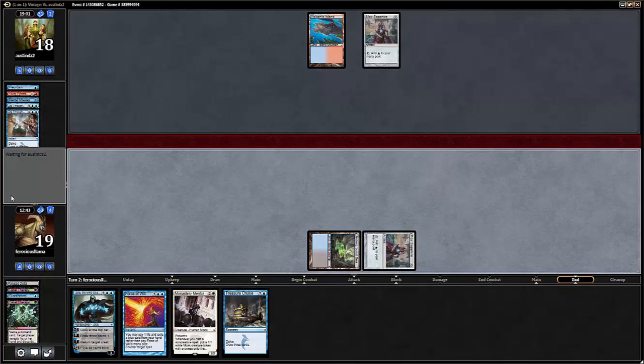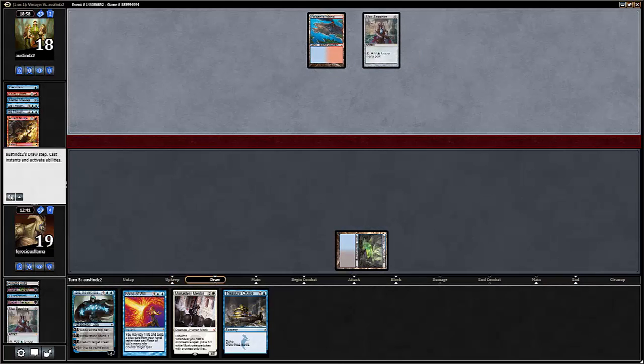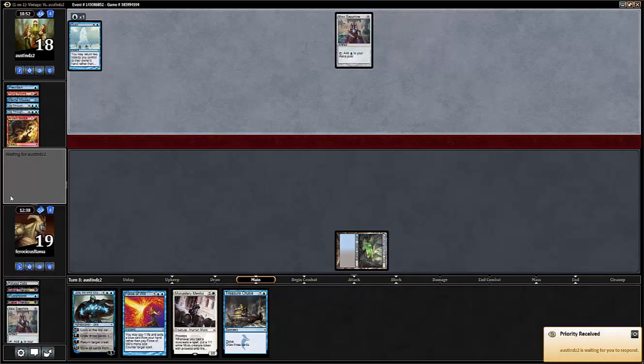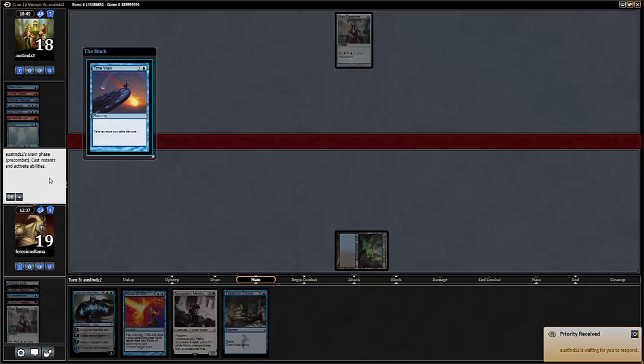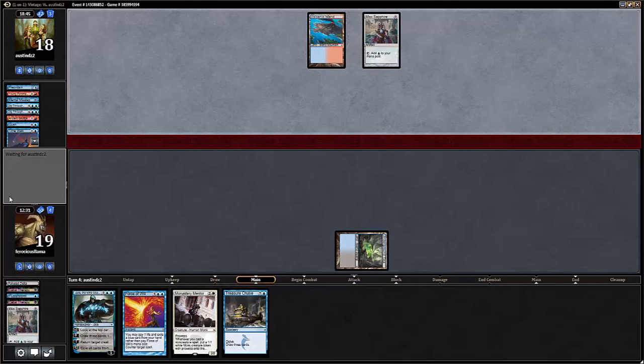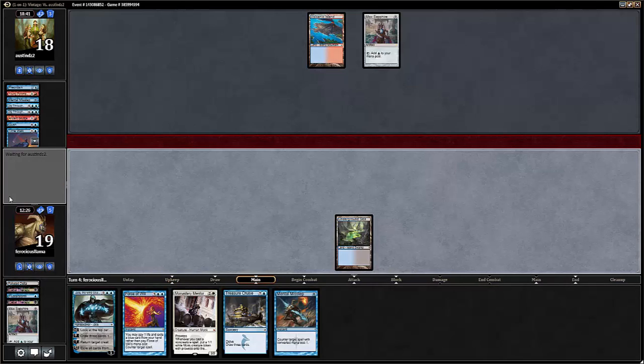If he draws another land he won't be playing Gush. He killed our Mox — that's fine, it's just in his graveyard. He plays Gush — not a play I agree with because now he has no lands in play. He must have drawn the land. He totally lucked into the Time Walk. We could have Forced his Gush but we did not, because I was not paying as close attention as I should have been. That's the reason for the majority of my losses in the game.